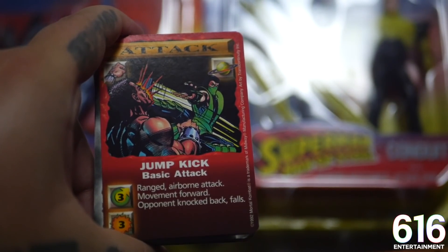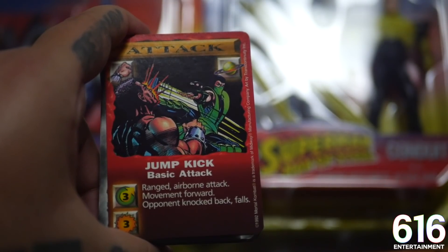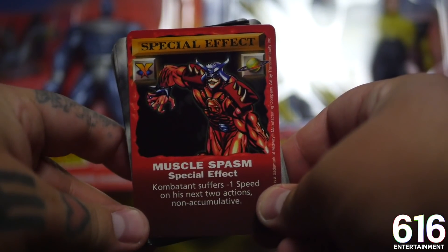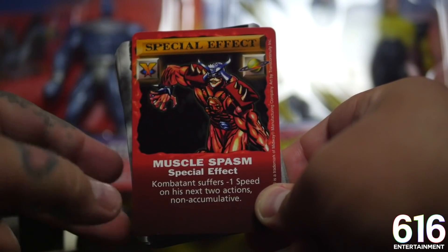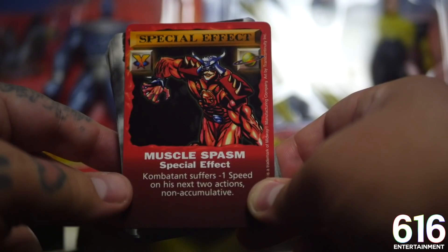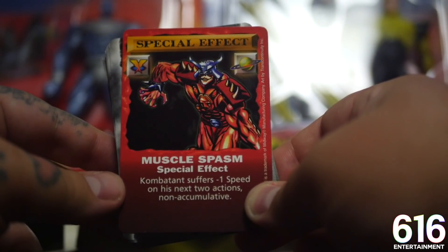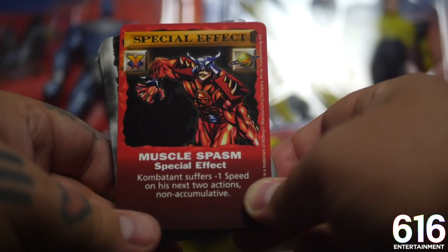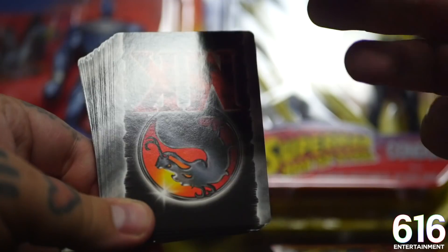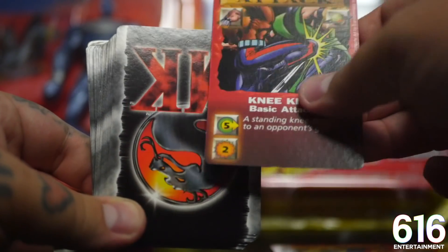Jump kick, basic attack. I don't know if Kano thinks it's pretty basic to take that shot to the face - but that's probably Jax, now that I look closer. Muscle spasm - Shao Kahn looks like he's having a lot of problems here. First of all, he looks asshole naked. You've got this little red thing down here, his dick flap, which is keeping him from being naked - he's just wearing his helmet and shoulder pads. Other than that he's just letting it breathe. His face also looks really weird - it looks like he's wearing a COVID mask in the shape of a skull. They didn't do Shao Kahn a lot of favors here. Not a great look for the Emperor of Outworld.